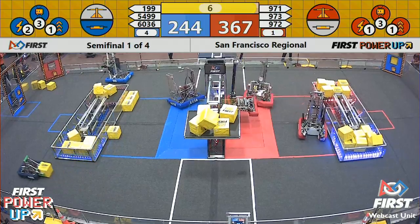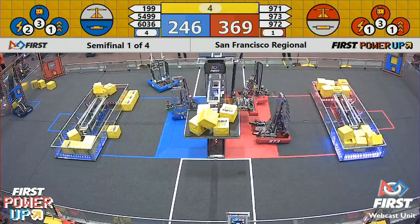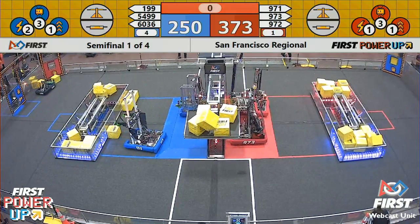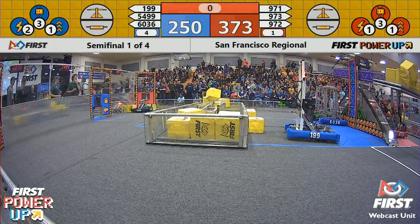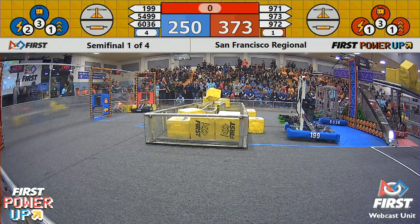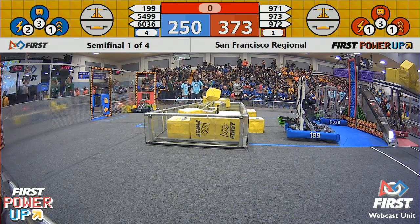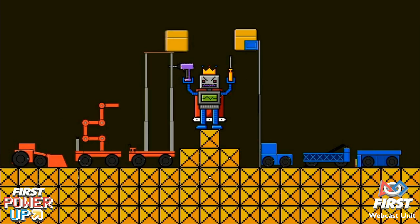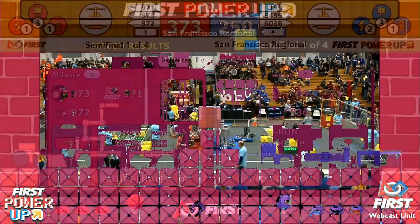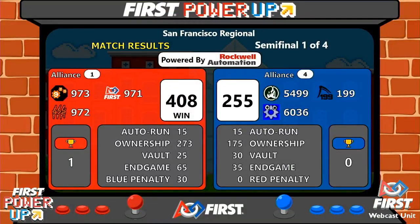Blue now also playing levitate, getting an extra 30 points. Five seconds remain — red is in the lead by about 100 points. It's going to come down to these climbs; they need more robots in the air to make a difference at the end. Red alliance leads — let's double check on the official score. And it is the red alliance: official scores, Red Alliance 408, Blue Alliance 255.